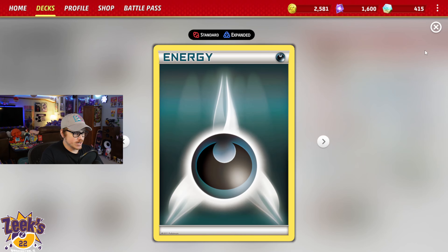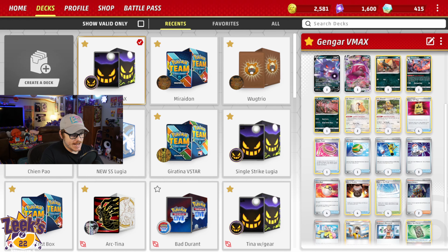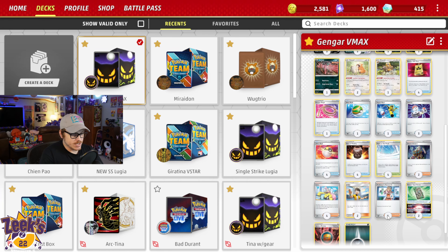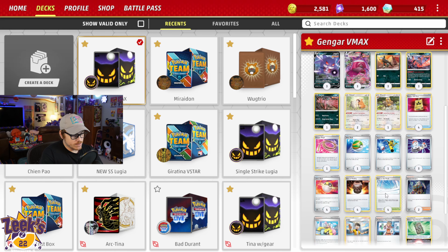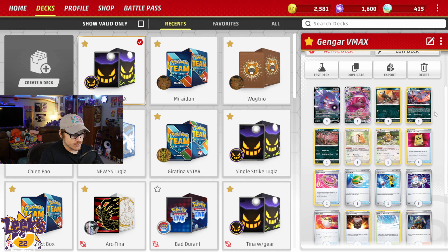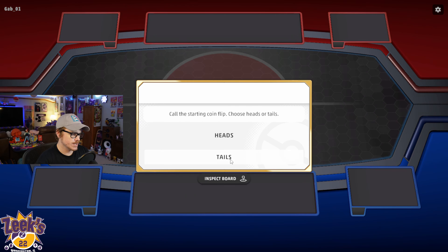In addition to the Single Strike Energy, we are running four Dark Energy so we can be attaching other things for turn. We can Single Strike Roar some of the Single Strike Energies for the turn, and then just be attaching Darkness Energy to spread that out a little bit. This is a pretty straightforward deck — the idea is to get off to the races with aggressive damage and put a stop to a lot of the big attacker decks and get to six prizes before they can. Let's jump into some games and see how quick this thing can get set up.